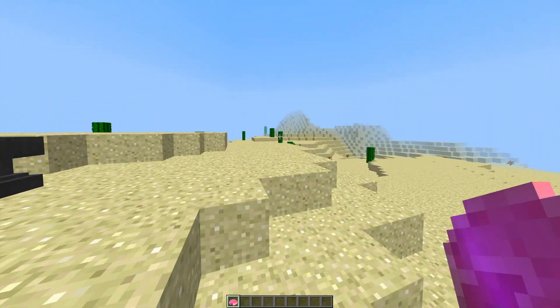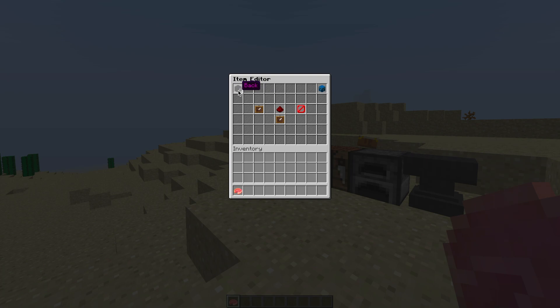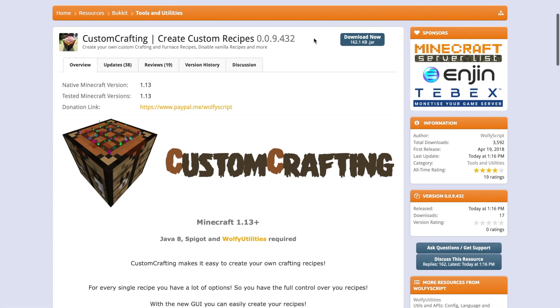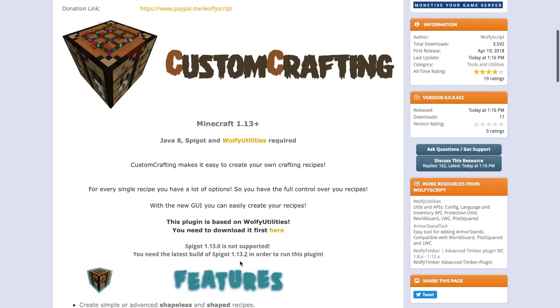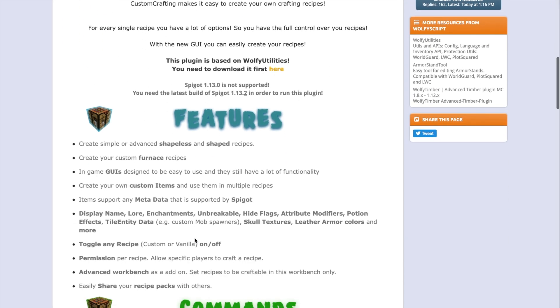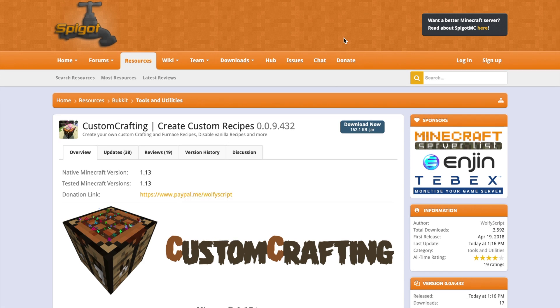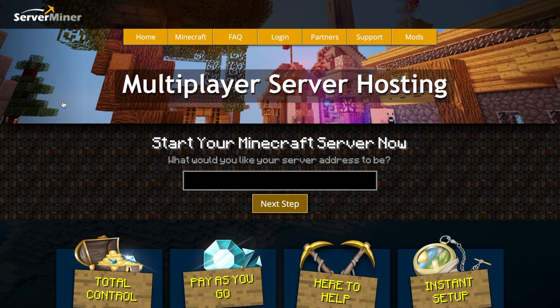That is everything in the plugin. You can put this on your server and create the most crazy and wild items you want. If you want to download the plugin, come to the Spigot page for all the information. Make sure you have all the required plugins: Wolfi Utilities, Java 8, and the latest version of Spigot — make sure you have version 1.3.2 or it may not work. It also has information about the plugin and you can contact the developer if you have any issues. Check out serverminer.com for the best and cheapest hosting. Subscribe, like, comment and I'll see you next time.